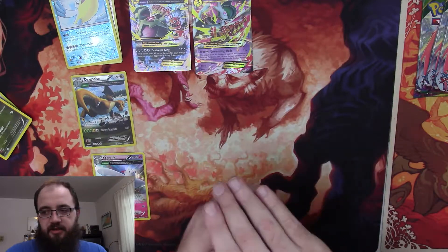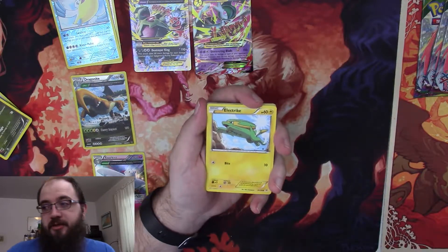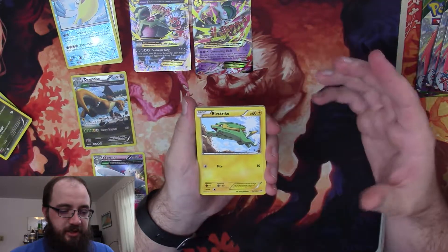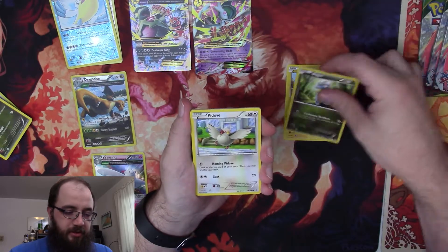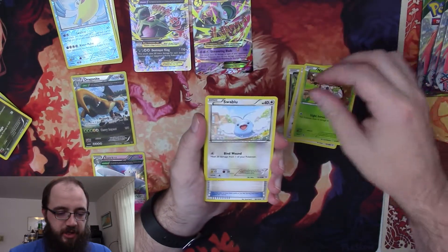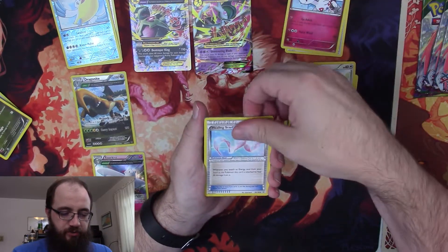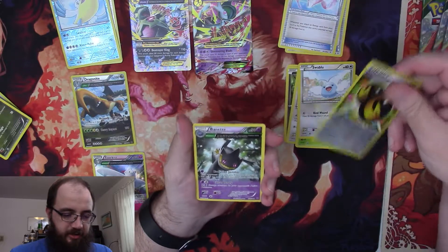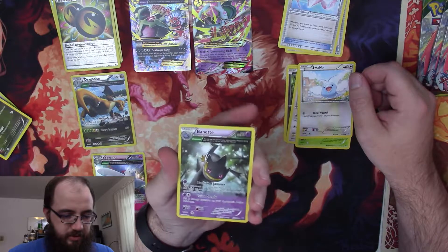I've been on a nostalgia kick — I wanted to get like crazy old Pokemon. I also want to get into some old Magic: The Gathering — that's expensive, I know — but for very specific artists. Anyway, we've got our Electric, another Bagon, Pidove. Then we got ourselves a Swoop Loop, a Repeat Ball, Deck Revive, Togekiss again, Healing Scarf. Reverse is a Double Dragon Energy — that's cool, I like that one. And a regular Banette.